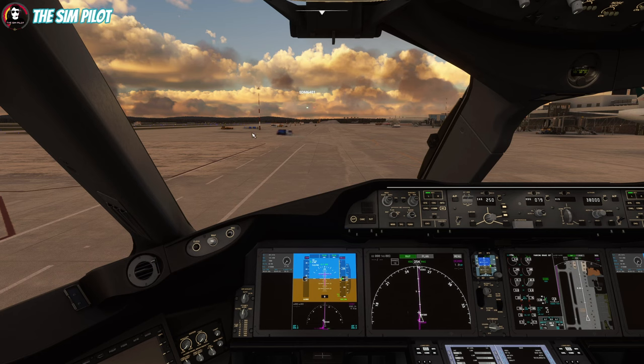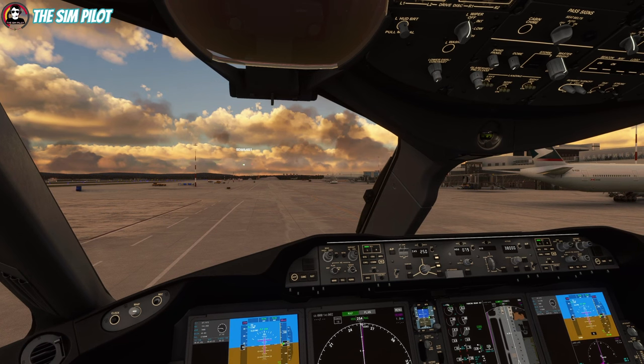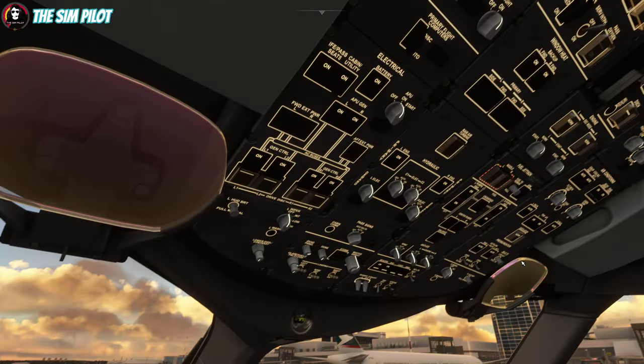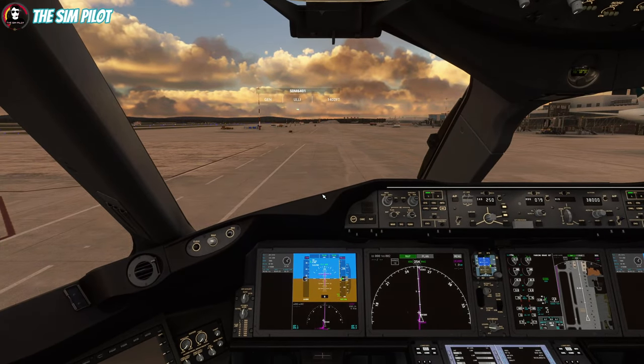Waiting for the left engine to start. We can turn our taxi lights on. Left engine is stable — we can turn off the APU and APU generators. We are ready to taxi to the runway.